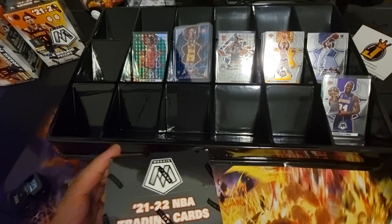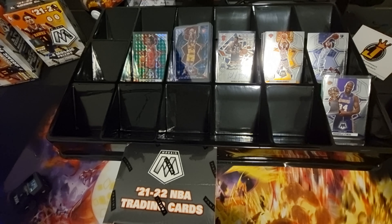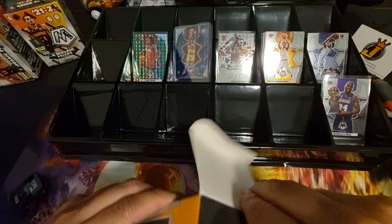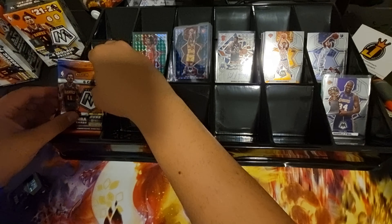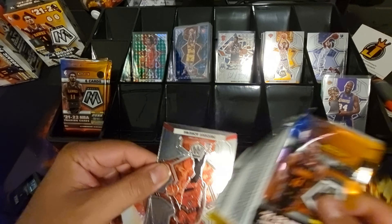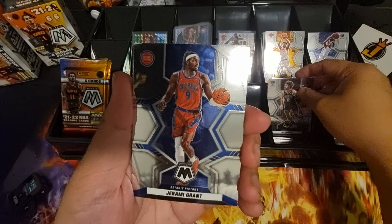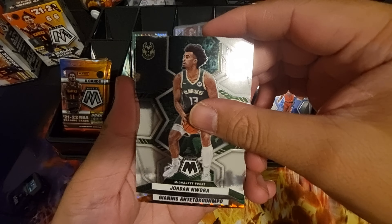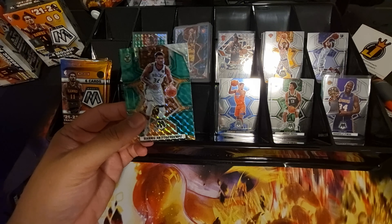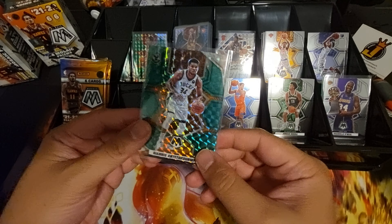Let's see what we can pull from blaster box number two — maybe another genesis. Blaster number two, pack number one. We've got a green parallel here — Precious Achiuwa, Joe Harris, and Jeremy Grant. Jordan Noel, and then green of Alperen Sengun and Jeremiah Robinson-Earl. Just gonna sleeve this Sengun — team color green matches the box uniform.